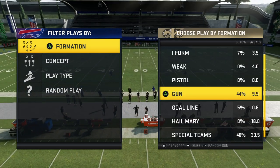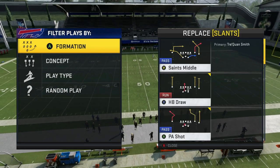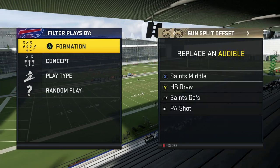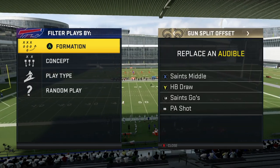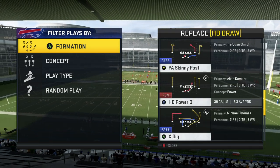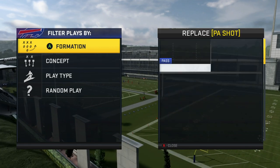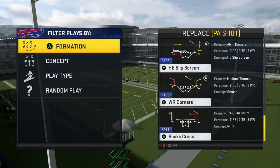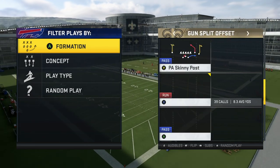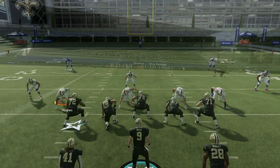Starting off in Gun Split Offset — I actually like this formation, it has some good plays. I like to use Slants Middle, and I change the halfback draw to Power O. The only two plays I really run out of this set are Power O and Saints Middle, with Slants occasionally.